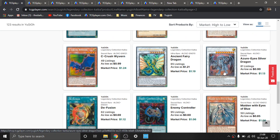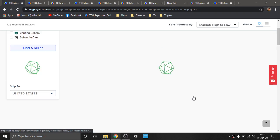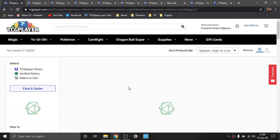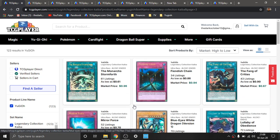We have Secret Rare Azure-Eyes Silver Dragon, which is really cool. Secret Rare Enemy Controller. Secret Rare Maiden with Eyes of Blue — I really like the artwork on that. She's slow, and no one really runs her, but I like her. It's been a while since I've messed around with Blue-Eyes, but I really like that card a lot.